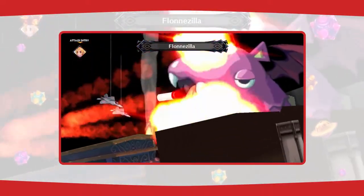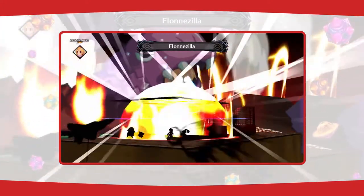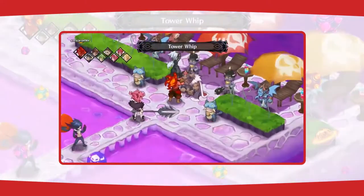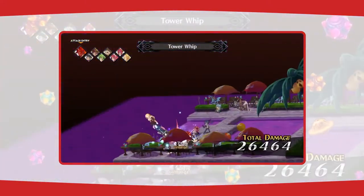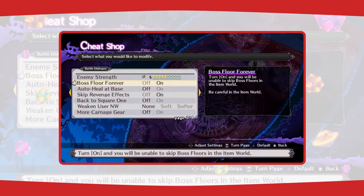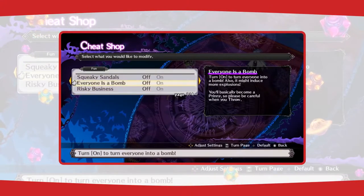Ever wanted to deal a million damage while riding on a skeletal dinosaur? Well, now you can. Wanna pick up a whole slew of allies, throw them across the map, and then smack an enemy with them? You can do that too. Miss cheating your way through a game? Just visit the cheat shop. But that's just the tip of the iceberg — or netherberg, as it were.